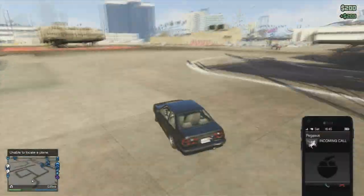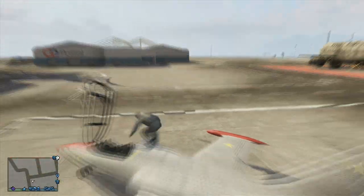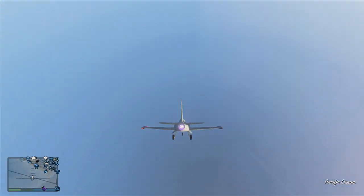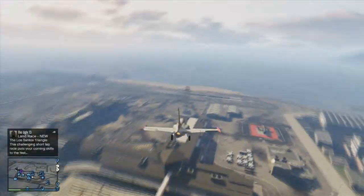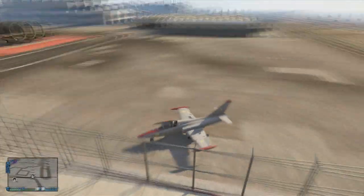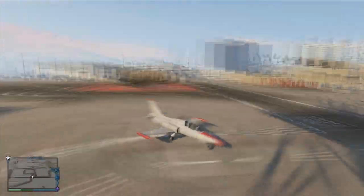Once the vehicle spawns and you've found it, get inside it and drive or fly away from its spawn location until you can't see it anymore. Then turn around and go back to the spawn location. You should notice it has duplicated itself and is still waiting there, while you're already in the jet. Just keep repeating this — get in the jet, fly away, come back, and it duplicates again.